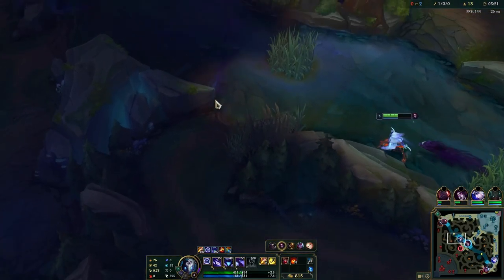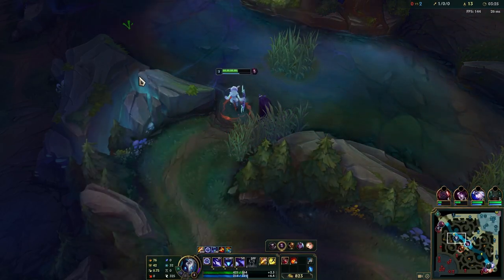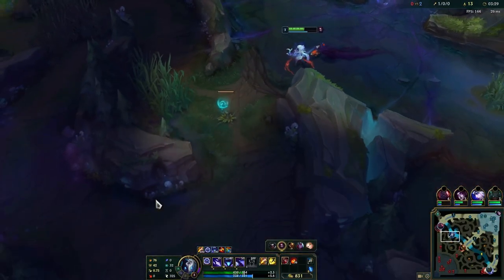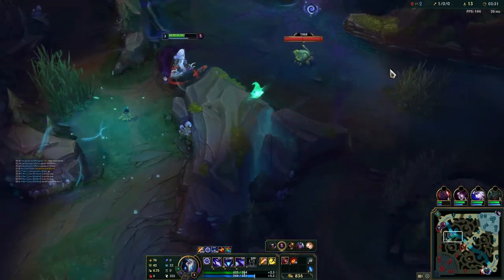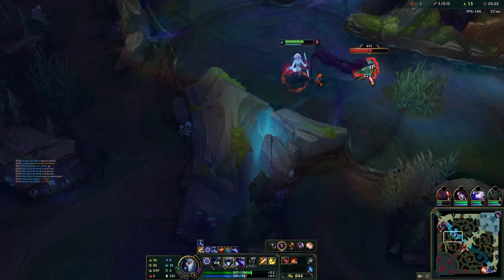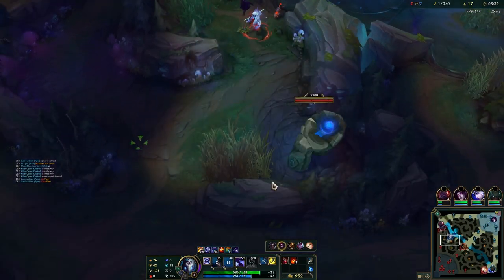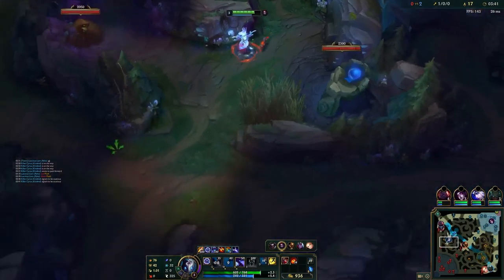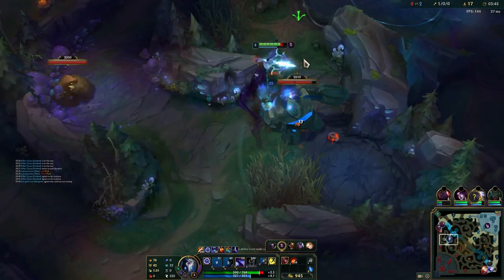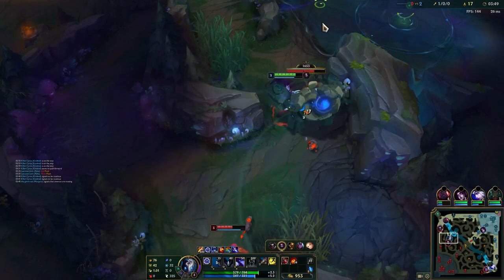I have two smite charges here, which we do know to be inefficient, but there was a reason for that and I'm happy to have this slight bit of inefficiency because of what I was looking for. Here's the mark. Now I'm expecting this means Elise has to be taking my bot side camps and also potentially killing bot lane. I'm going to start pinging my bot lane to be careful of the Elise.